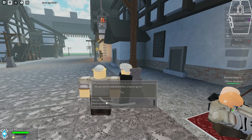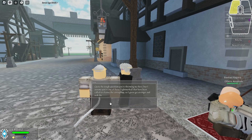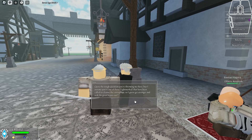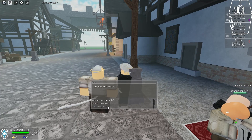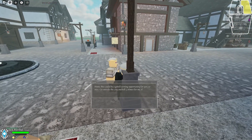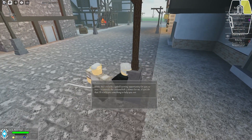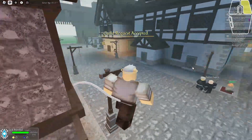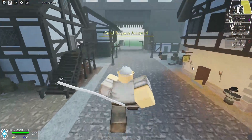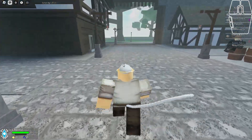First things first, you want to talk to this NPC. He gives you a quest when you ask him to help you out, and this gives you one of your most basic skills that you'll probably need. Since you're here for the tutorial, he wants you to go kill three slimes. But before you do that, go to the board to the left side of that NPC and grab a quest — I recommend going for the slime quest.